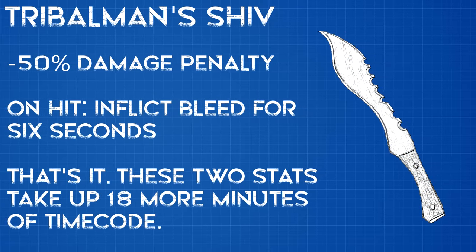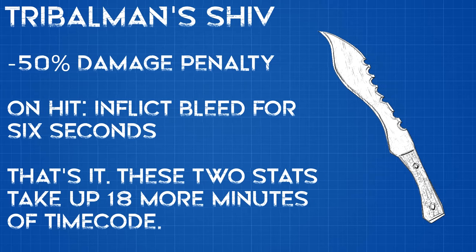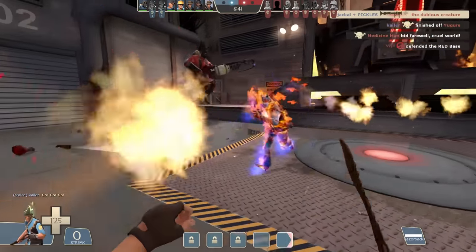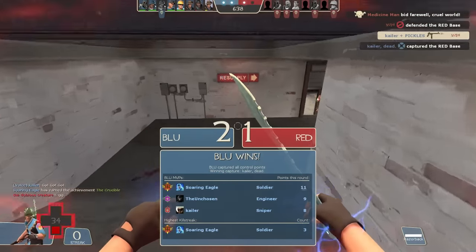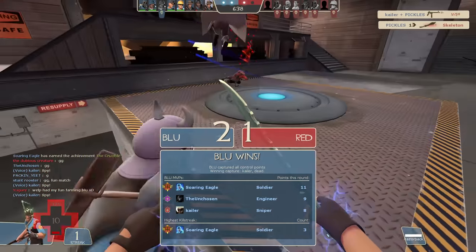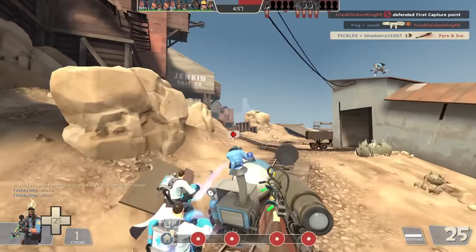The Tribalman's Shiv is one of sniper's few melee options, and like his other melee unlocks it has very simple stats: your melee damage is halved in exchange for six seconds of bleed damage against whoever you hit with it. This means your melee hit will now deal a measly 33 base damage, and your random crits go from basically invalidating sniper's close-range weakness with a dice roll — which is spectacular game design — to maybe killing a light class after a few seconds if they're not near a health pack. You can still one-shot Kunai spies assuming they don't have a backstab, though so can literally anything else in the game.